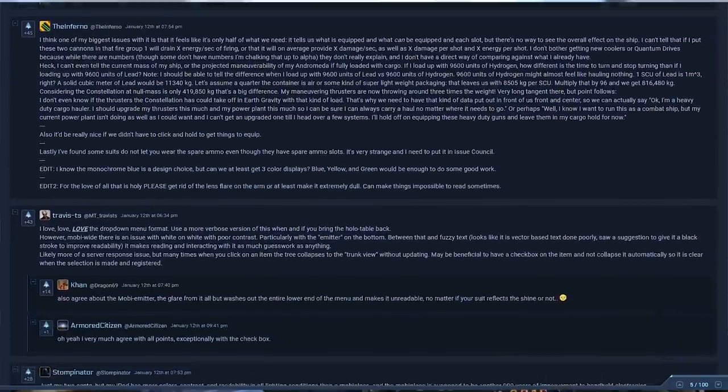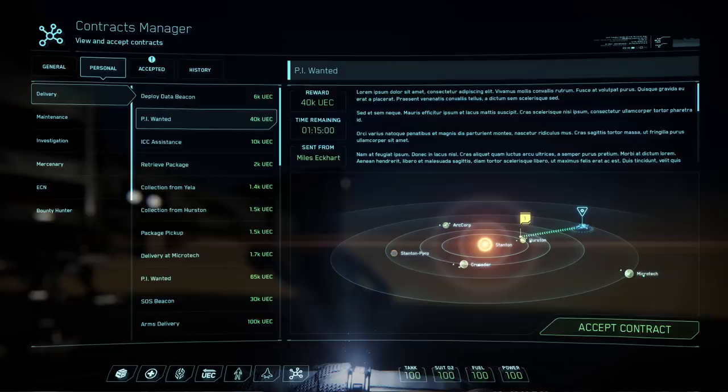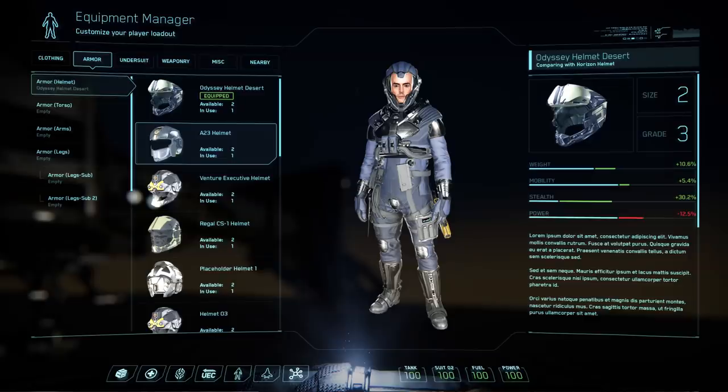For the first sprint, we're focusing on the vehicle side of things, bringing that all in line with how the personal system works. Any fixes we put in for the vehicle system will also knock on and affect the personal system. So it's mainly bug fixes at the moment, but on the UI side, Zane and art director Ian Leyland are working on a new front end for how it looks — so the user interface and user experience should improve. Hopefully we'll be able to get some more features in as those systems come online.